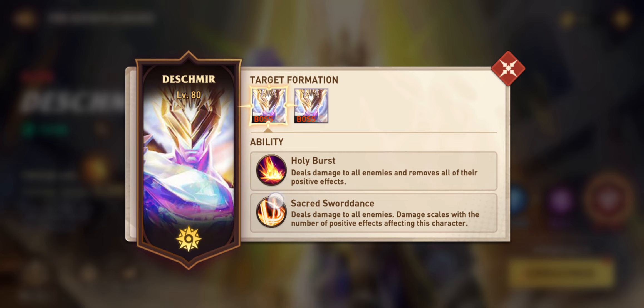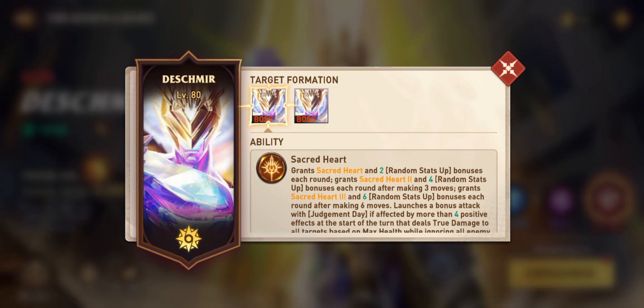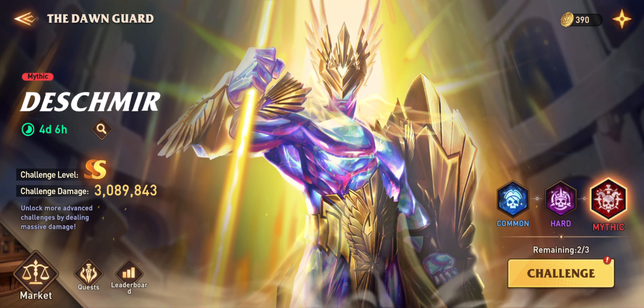Finally, Sacred Sword Dance deals damage to all enemies and scales with the number of positive effects affecting the boss. This goes hand in hand with Sacred Heart, where the boss gives themselves more buffs every round. So the strategy is clear: we want to avoid the boss getting buffs and put as many debuffs as possible on the boss, keeping those debuffs up.